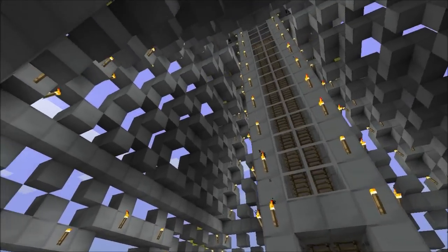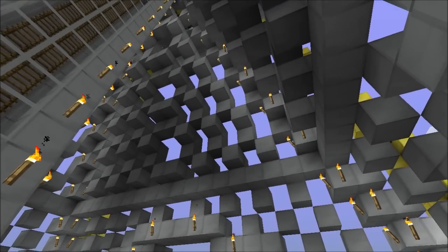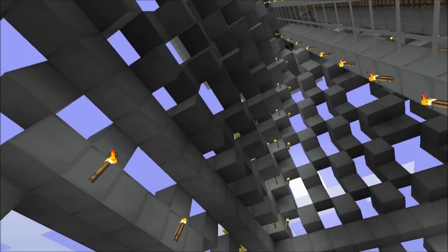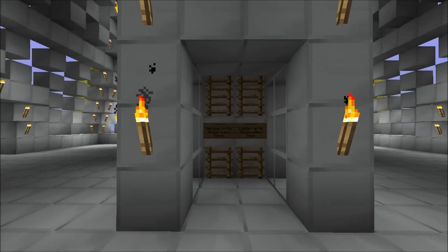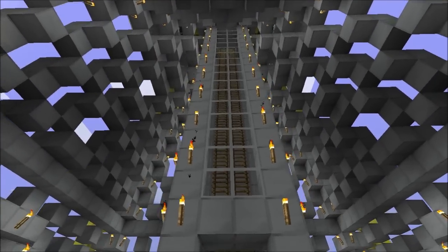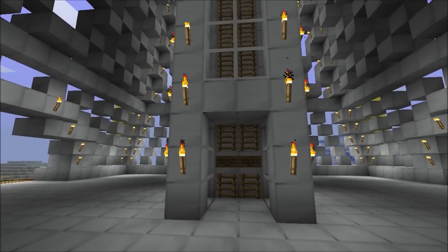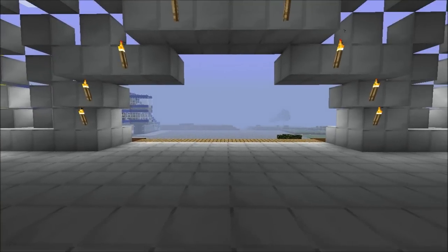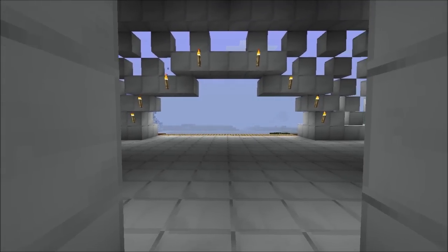Let's take a look up here. I used iron blocks to sort of emulate the lattice structure — it sort of looks like what you'd see in the Eiffel Tower, but I'm no architectural expert. Over here we've got the ladder that goes up to the top of the tower. In real life, these towers usually employ elevators to bring people up to the top, so I'm going to actually pretend this is an elevator by walking backwards into the ladder, as you'll see in a moment.